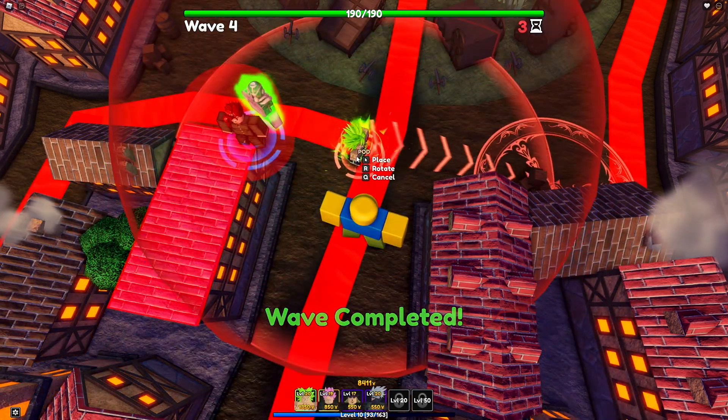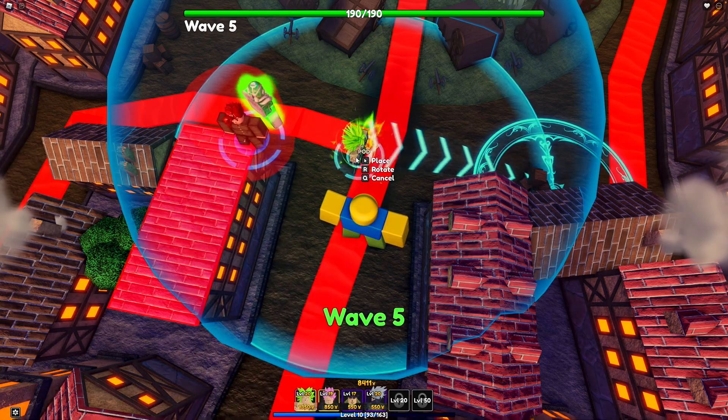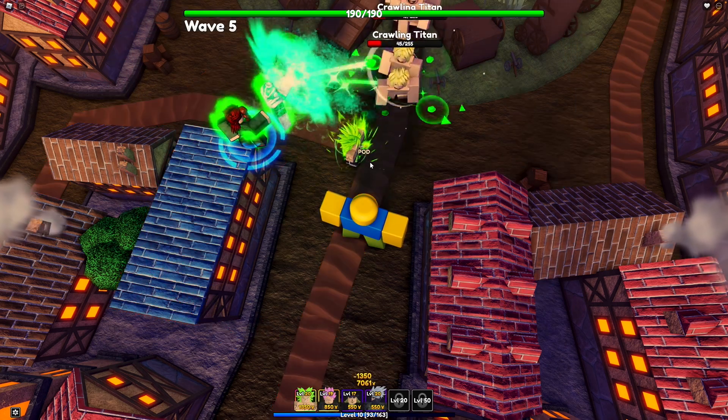You can't place him down right at the start of the game because you start off with 600 yen. So you're either going to have to use his super unit to substitute for him, or if you're playing with other people, you can have them fend off enemies while you're getting your money.